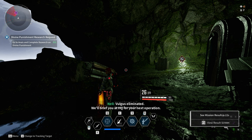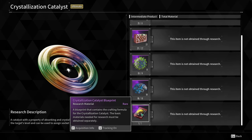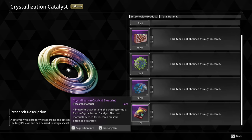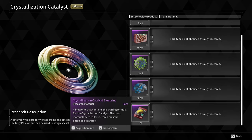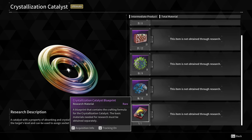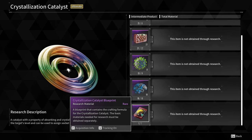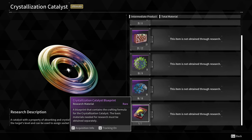Now for the blueprints — you need to kill bosses to get them. The way I'm handling this currently is I'm not focusing on them directly. I farm weapon blueprints and descendant blueprints, and while opening all those amorphous materials I eventually get crystallization catalyst blueprints. If you focus too much on one thing in this game you'll burn out quickly, especially since the blueprints only have a 20% chance.